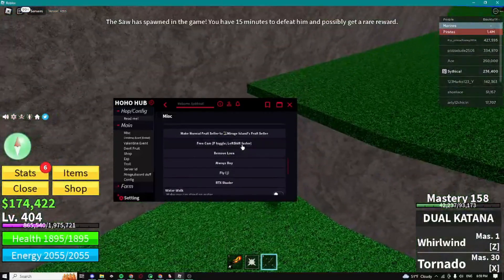Here we also have the config for the script. For the next step, it's my favorite tab — the Farm tab. Here you guys can automatically put points into your stats. So once you put points into my sword, you can see my points just went down and they went into my sword.